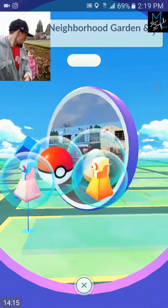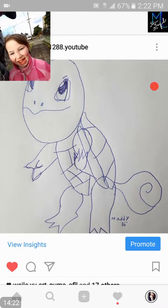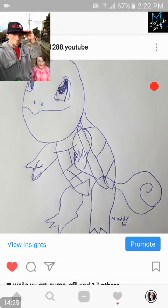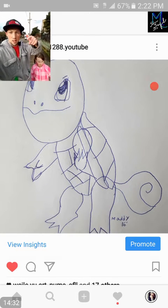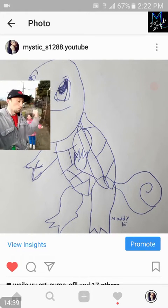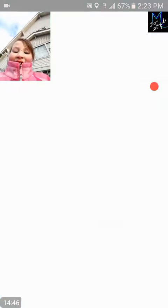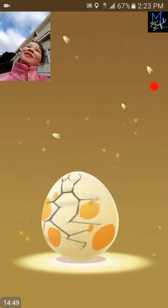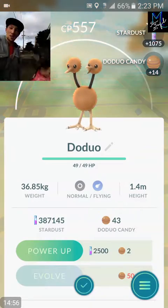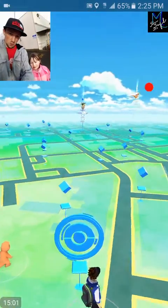Alright guys, we got a 5K - we still need a Pichu, so it's okay. What better time to show you my daughter's cute little Squirtle she drew. Go check out my Instagram, guys - there's some art from her, some art from me, lots of good cool Pokemon-related stuff. You can check it out at mystic-s1288. Like the photos and follow me - I'll follow you back. Come on, let it be a Pichu - or a Togepi. Doduo! Are you kidding me? I just got Doduo yesterday - terrible!